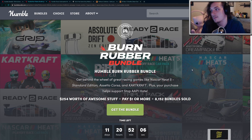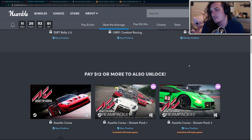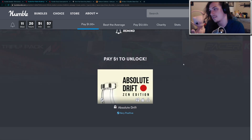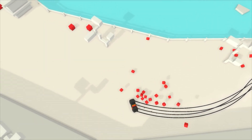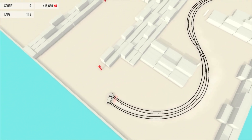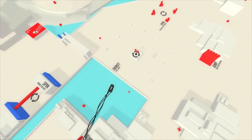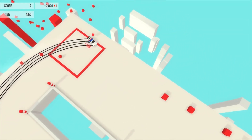The next one that came out recently was the Burn Rubber Bundle. This is a racing bundle, so there's a bunch of racing games included, some really good ones as well. The first tier includes a little indie game called Absolute Drift for just $1. This is a minimalistic indie game focused on drifting. It has a variety of different tracks and challenges. I will say this game is deceivingly challenging, but once you get the hang of it, it actually gets to be very entertaining and enjoyable, especially considering how relaxing the soundtrack is.